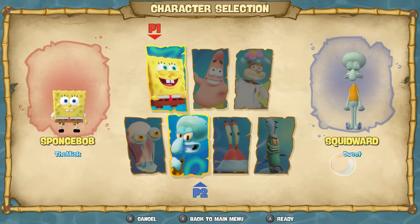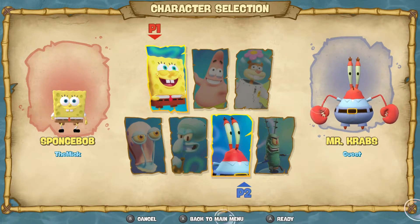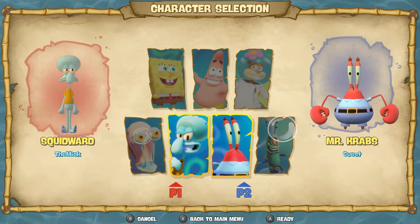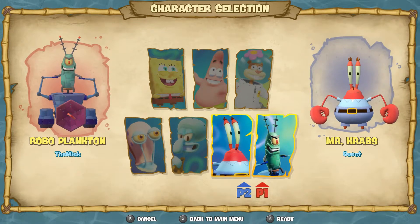You can play between seven characters. You have SpongeBob, Patrick, and Sandy — those are the three main ones. But you also have Gary, Squidward, Mr. Krabs, and Robot Plankton.